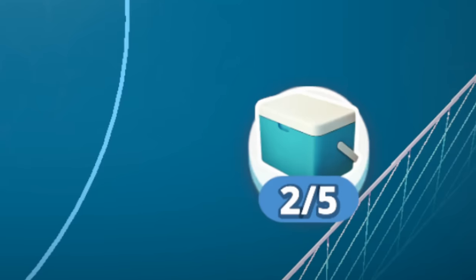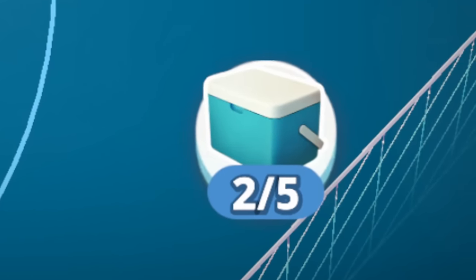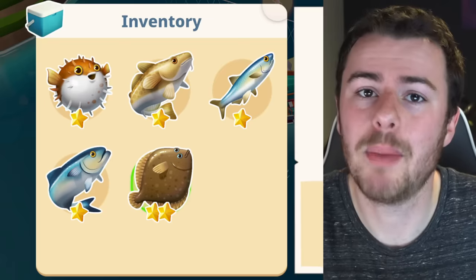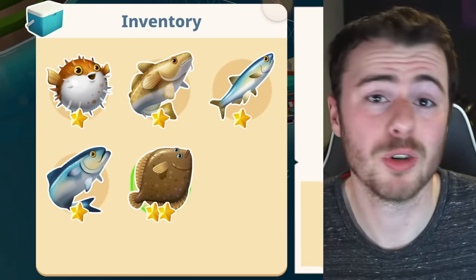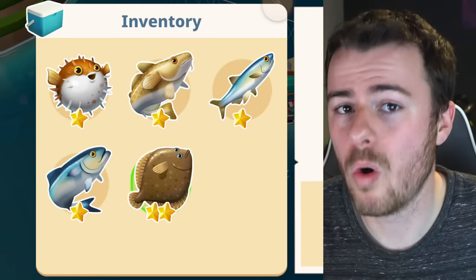Alongside lures, you also have your cooler, which is basically your storage for fish. Once you've caught a fish, you can either release it back into the sea or put it into your cooler to sell later. The cooler only has a capacity of five, so you really need to make sure you're keeping or selling the fish you want the most.